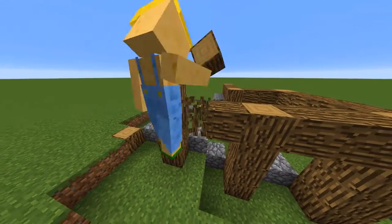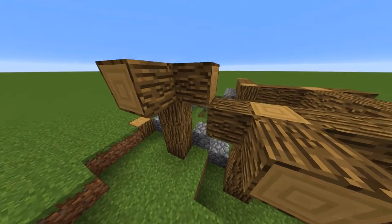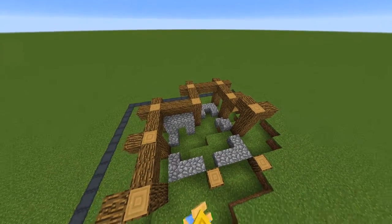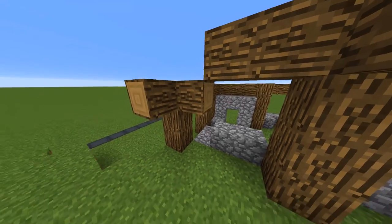Don't force your buildings into the landscape — try and build them around it. This will get you a more realistic looking house. You can see another example for that over here.